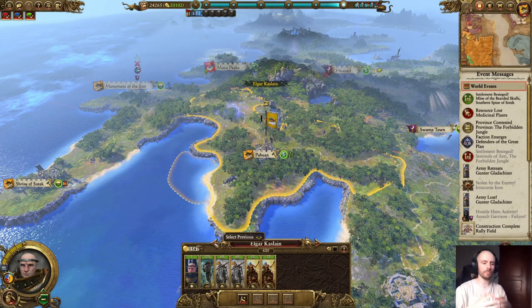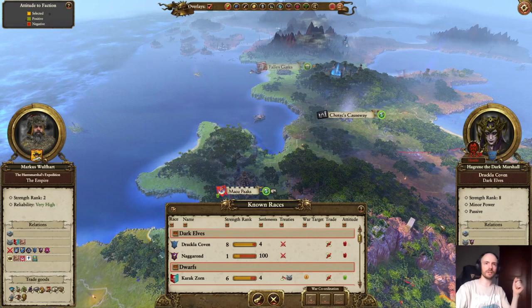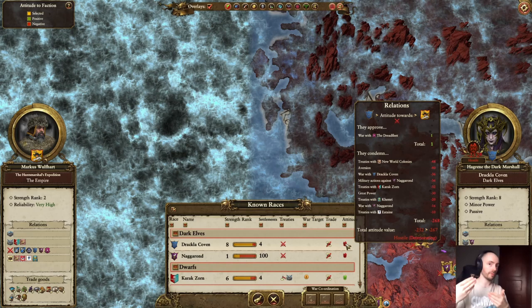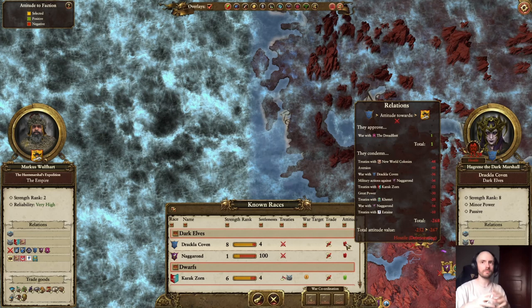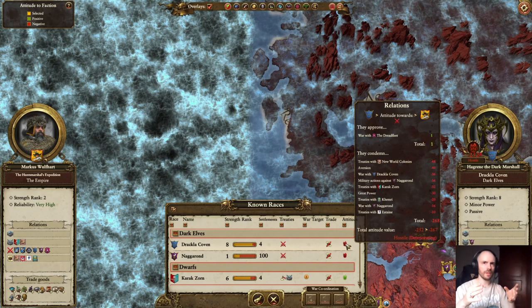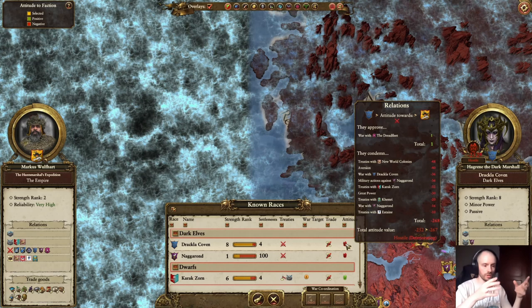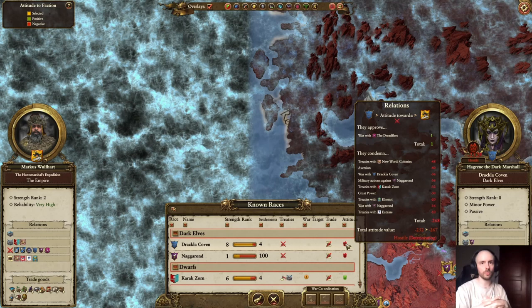I see a lot of people complain about getting confederations and treaties with people, and I'm going to show you many things that may be the reason why. Number one, you may simply have an aversion. If I go over the Dark Elves right now, you'll see they just have a natural aversion to me, which is negative 40. Depending on what difficulty you play and what factions are involved — like if I was High Elves, this aversion may be higher because they're mortal enemies. Aversion can also come from having treaties with factions they don't like, or being at war with a faction that you're doing things with.